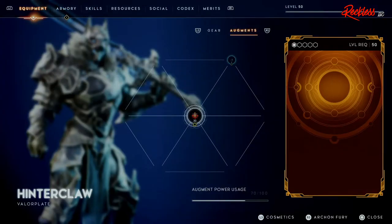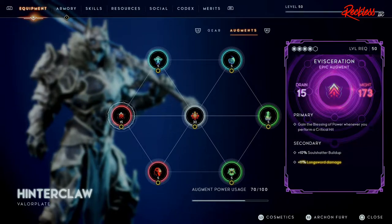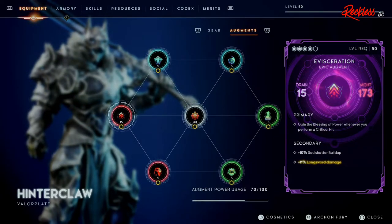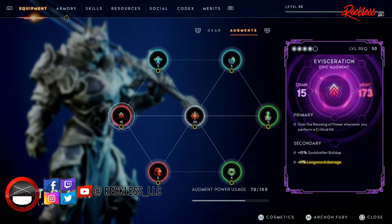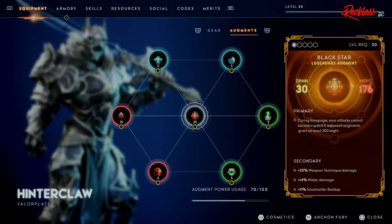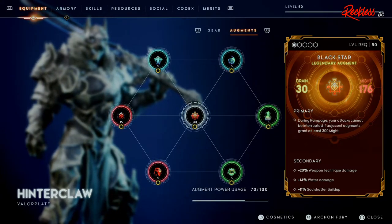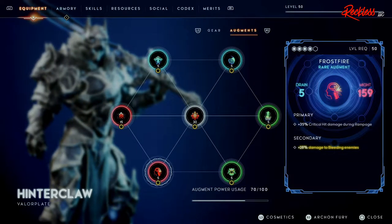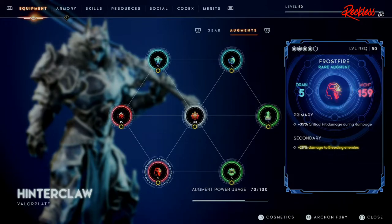For the augments: for one of the Might augments we have Evisceration — primary: you gain the Blessing of Power whenever you perform a critical hit, making you hit a lot harder. Secondary: plus 10 soul shatter buildup and plus 11 longsword damage. The next Might augment is called Black Star — primary: during rampage your attacks cannot be interrupted if adjacent augments grant at least 300 Might, and mine do. Secondary: plus 20 weapon technique damage, plus 14 water damage, and plus 11 soul shatter buildup.